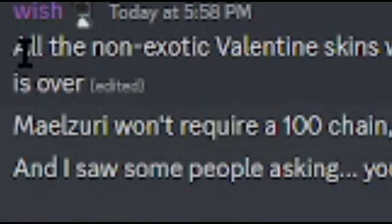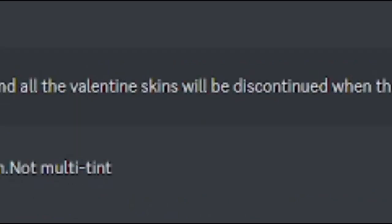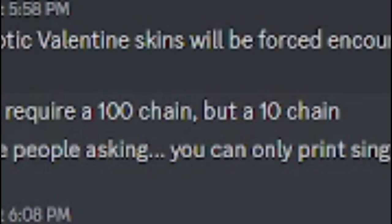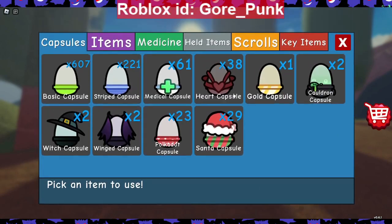For all the Valentine's skins, once you hit a 100 chain, every encounter of that Valentine skin you're hunting will be the V-Day skin — so you can hunt it for a misprint or certain stars. Exotic skins just spawn randomly. Malzori is a V-Day special skin — instead of a 100 chain, all you need is a 10 chain. Once you get a 10 chain, every Malzori you see at 11 or higher will have the V-Day skin on it.